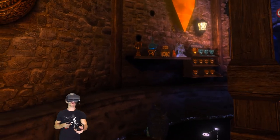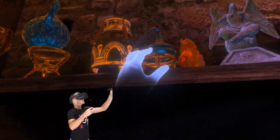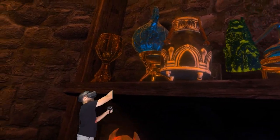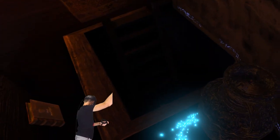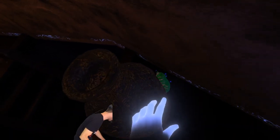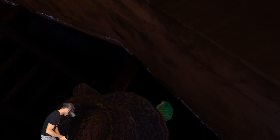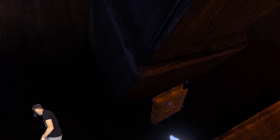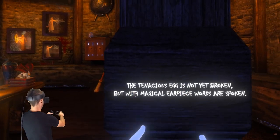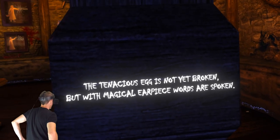There's another book over there next to that column. There's another one of those devil things up on this shelf. What are these things? They look like gargoyles. I'm collecting them. Let's get rid of this trash. Let's throw that down there. There's another one right there - that one glows. That's my wall. I just walked right into my wall. Let's grab this book. What's going on with the book? Nothing. There's something on that though. The tenacious egg is not yet broken, but with magical earpiece words are spoken.